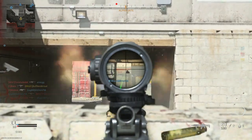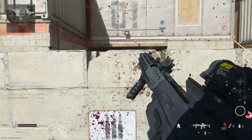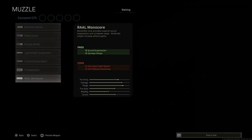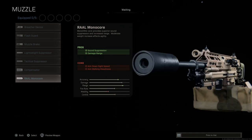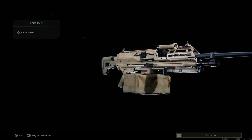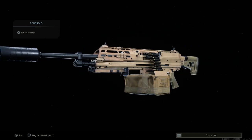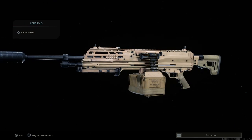Back at the custom loadout screen, we'll strip the weapon down and build it from base. For the muzzle device, we're going with the Rail Monochrome — the actual suppressor SIG Sauer uses for these new machine guns. It's proprietary to SIG Sauer and serves as your monolithic suppressor, providing sound suppression, damage at range, and keeping you off the mini map. Cons are aim down sight speed and aim walking steadiness. This is a unique-looking suppressor in game, mirroring the real SIG Sauer design for the MG68 and MG338.